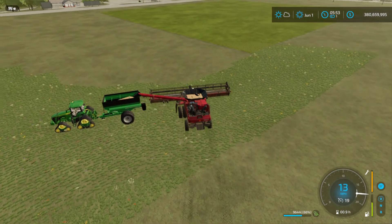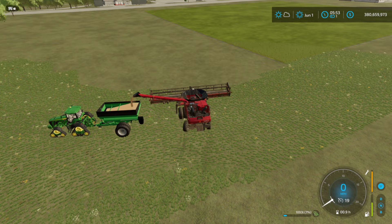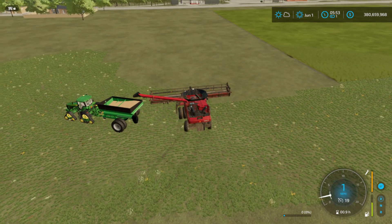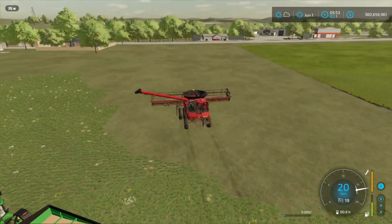Anyway, shout out to him. One thing about this Case harvester - I can angle the auger away. I usually do it like that because I get the grain cart a little further away since I have duals on it. If the grain cart's not full, it's only going to do about a hopper - so a half a semi load off the beans.